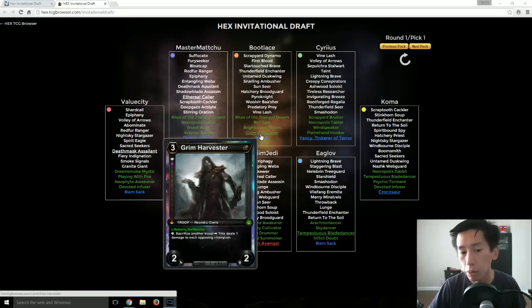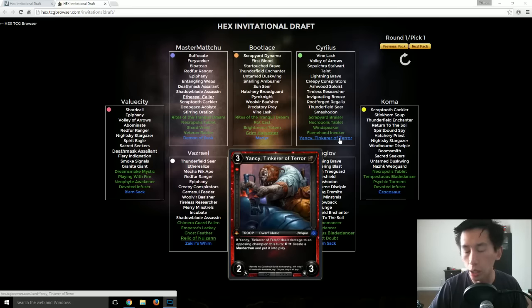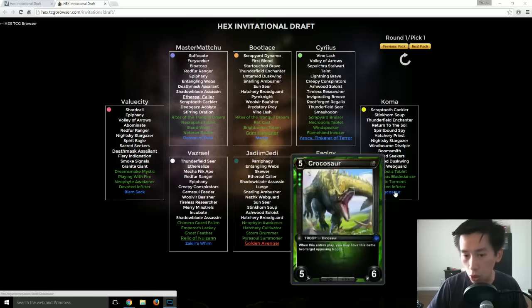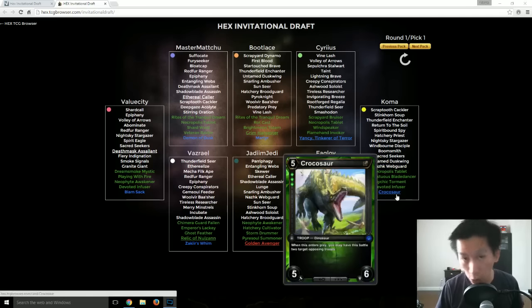But at the same time, if you can build that specific archetype deck, then you are in a very, very good position. Tinker of Terror is one of those guys who is just problematic — you cannot let him deal combat damage to you as the opponent because that Murder Tron is absolutely horrible to play against. Koma takes the Crocosaur, an extremely strong card — automatic first pick because of the value — and you are going to be going into triple wild threshold.